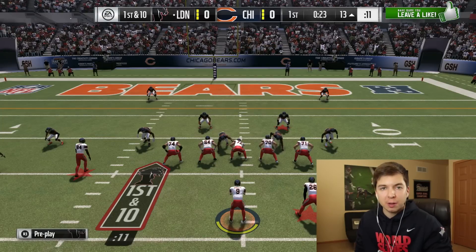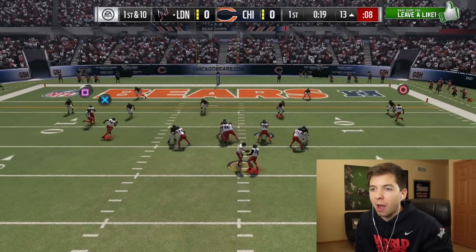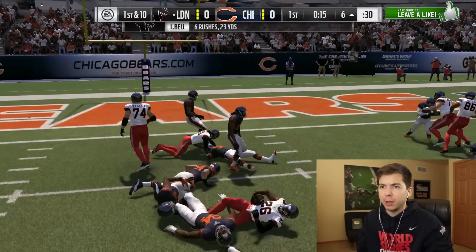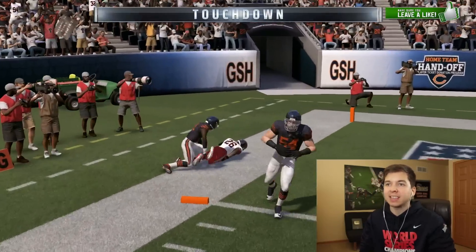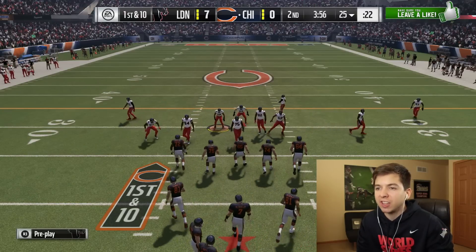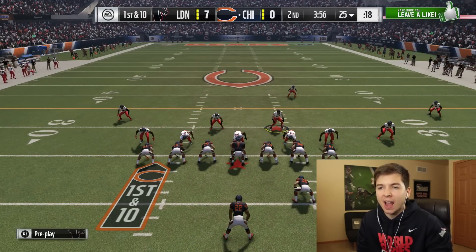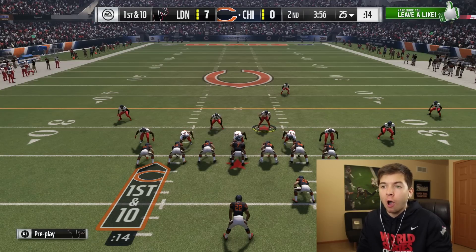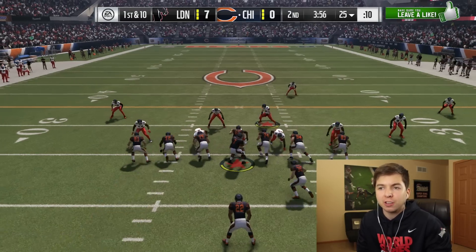Usually my opponent is the one taking up the whole first quarter. Going to go ahead and run it with Bell again, right up the middle. Le'Veon Bell, and he's got a touchdown! I'm not going to lie, guys — I wish EA gave Bell a bit more OP stats. It's kind of hard to replicate how Bell plays in real life because he's so tall and so patient. I wish they just made him pretty OP.